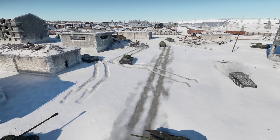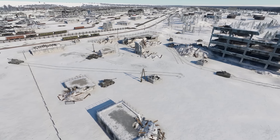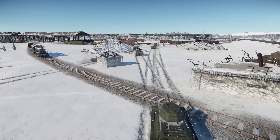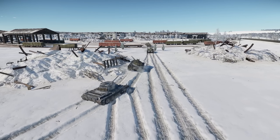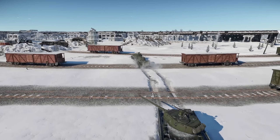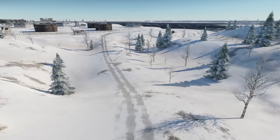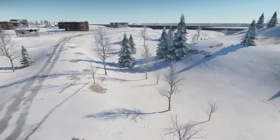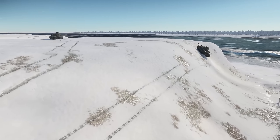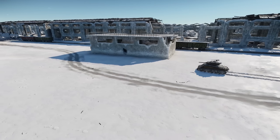We now ask our participants to switch sides to see if the outcome changes, with some still choosing to stay, but still going on 20 versus 20 on Stalingrad. Already the Soviets are making the bulk of their advance on one side of the map, while the US seems to be almost equally divided, engaging each side with just a little less where the majority of Soviet tanks are making their push.